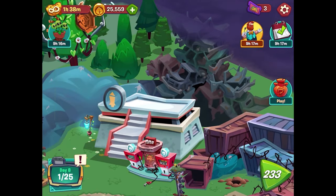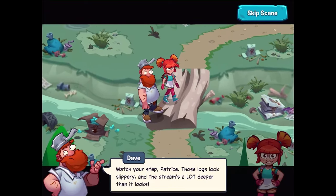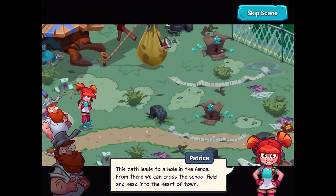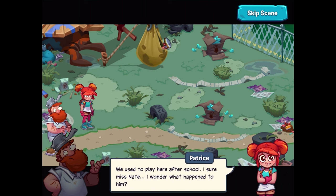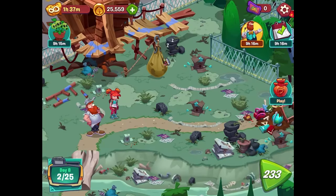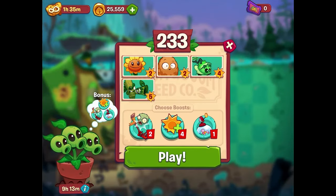We have enough tickets to cross the stream — watch your step on those logs, they look slippery! The stream is a lot deeper than it looks. The path leads to a hole in the fence, and from there we can cross the school field into the heart of town. Patrice mentions her friend Nate Timely's secret treehouse is up ahead. 'We used to play here after school — I sure miss Nate, I wonder what happened to him. Let's search the area — maybe we'll find a clue.' Nate Timely — interesting!